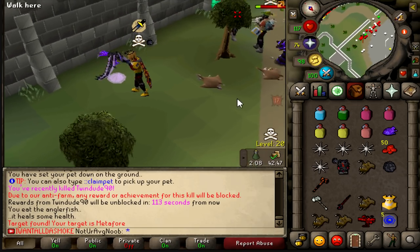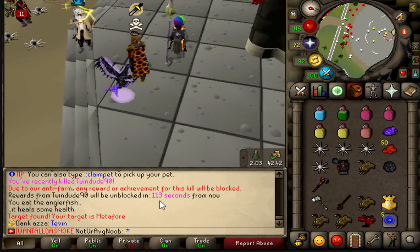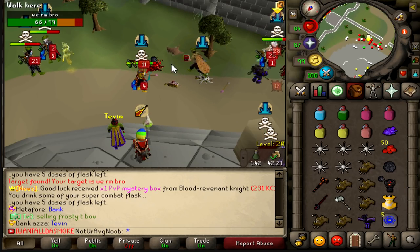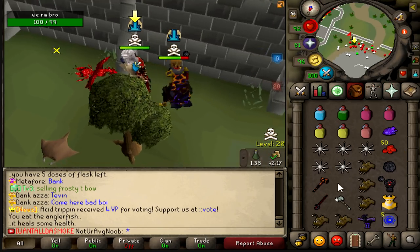I just killed this guy — that was the guy I just killed — but I got the tier 10 upgrade I deserve. I didn't get a casket because I was ineligible for it. My man is using a crystal bow — that's interesting.